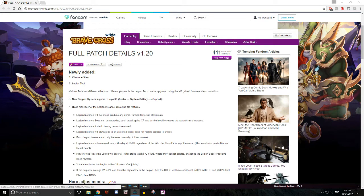Number four is a huge makeover of the Legion Instance, replacing old features — and this is why I needed to make this video straight away. The first change: Legion Instance will not produce any items, but former items will still remain. What I understand is there won't be any drops anymore, but past drops will remain. I was reading through this like — why would you do that? We were getting free items from that; it was making getting final wings a lot easier.